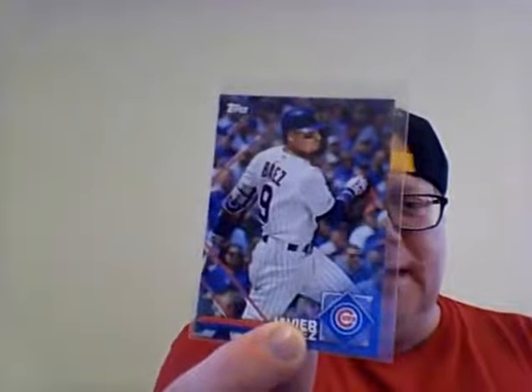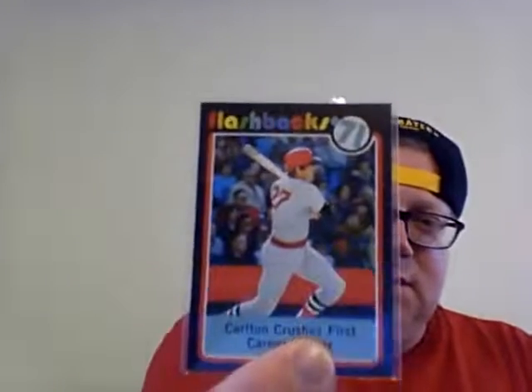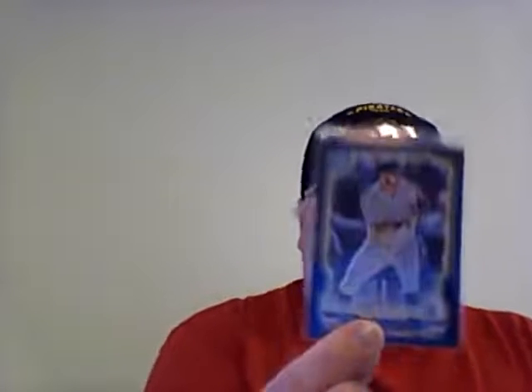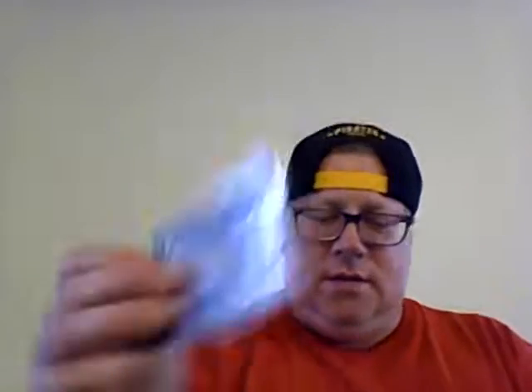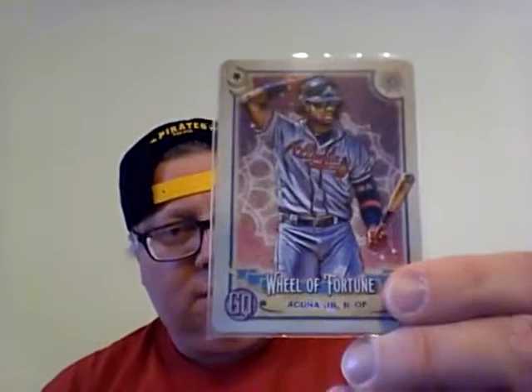And then Javier Baez sticker card - that was an insert, an Opening Day - so I pulled him, and I pulled Judge as the other one. Then we got a Rafael Devers Turkey Red, then I got a Carlton Fisk in the 1971 Heritage. And then this is a cool blue parallel - this was Garrett Hampson out of 250, and this is number 58 - and on the back you can see it's numbered. And then I have Acuna right here - Tarot of the Diamond, Wheel of Fortune - so that's really cool.